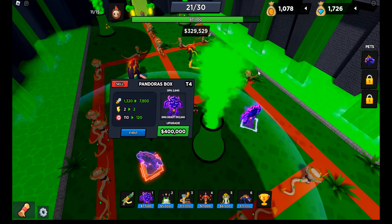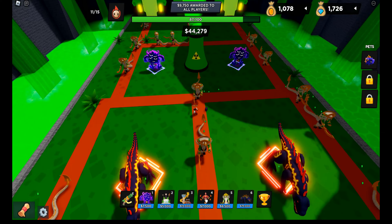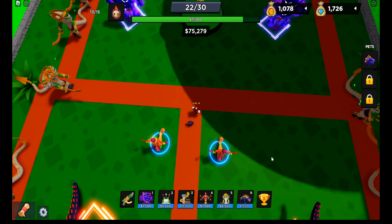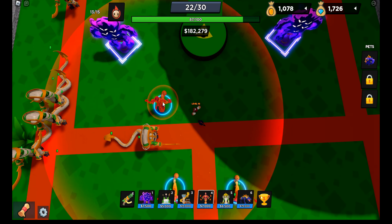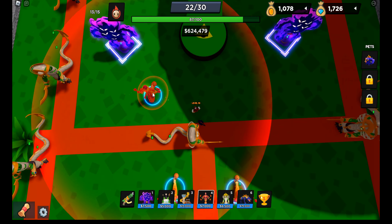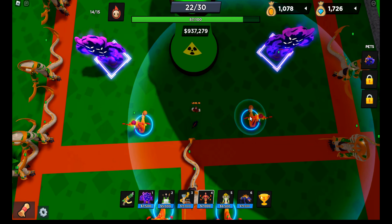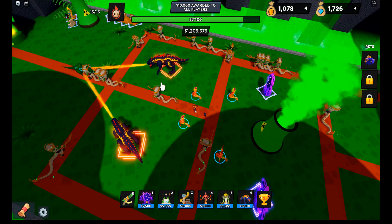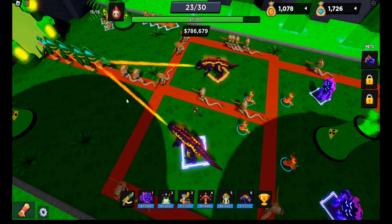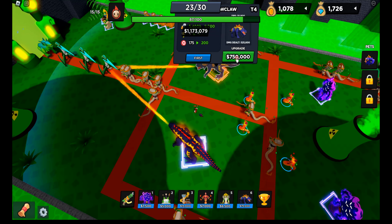Nothing's spawning. There we go. You can also place these guys here. Oh, why can't I place it here? There we go. Oh my god — this is why you get a lot of money, because these T-Rexes have like 750,000, and 120,000 for the big bird, because it's not Quetzalcoatlus apparently.